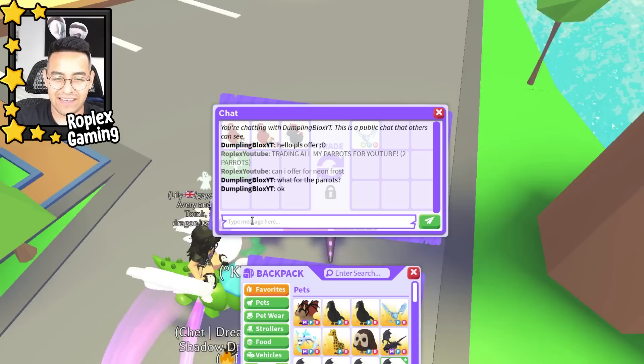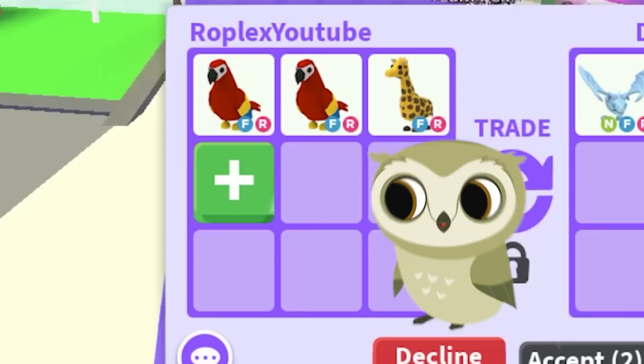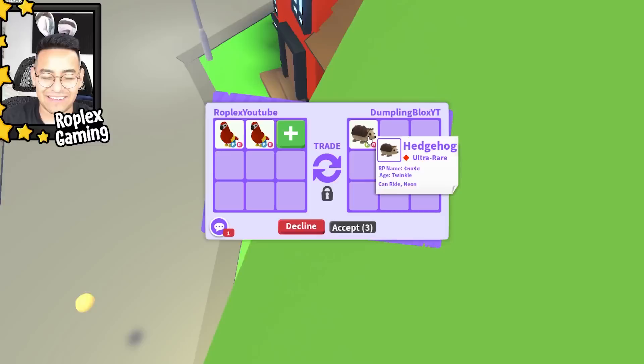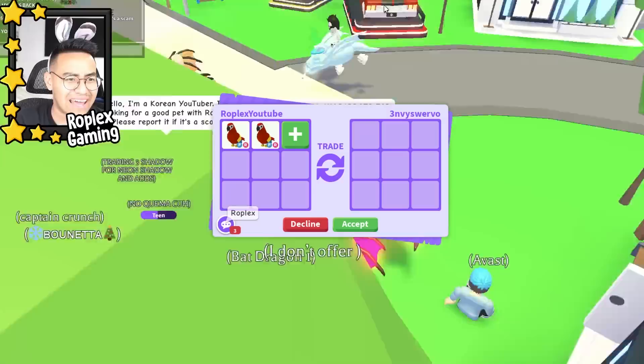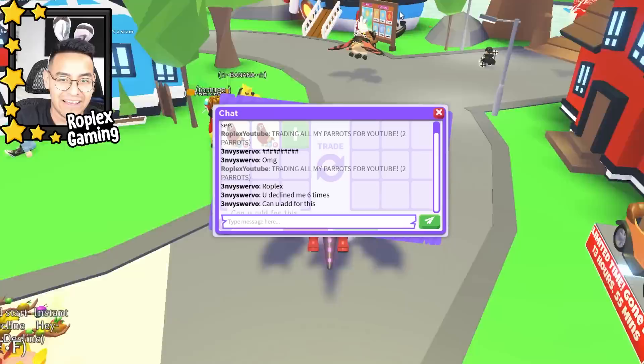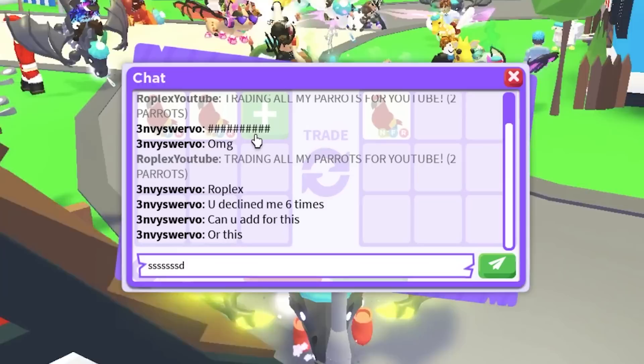Someone's offering a neon frost dragon. Let's do both parrots, evil unicorn — actually let's swap the evil unicorn for a giraffe. That's a really good trade; I'd do it in a heartbeat. He says maybe add a small. Can you offer for the two parrots instead? He offers a neon hedgehog — valuable but I wouldn't do it for just the parrots. Also, someone's claiming I scammed them — there's a guy with a similar name, don't fall for it, I never ask for free pets.